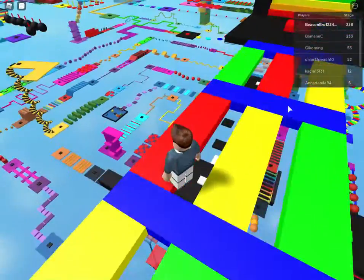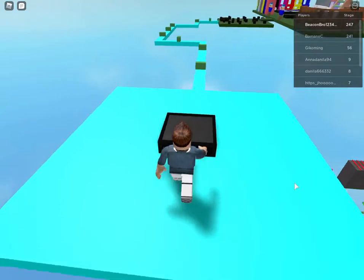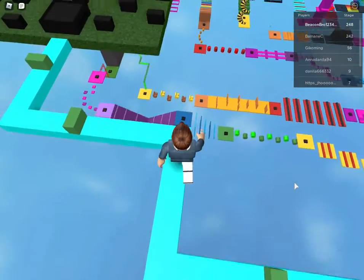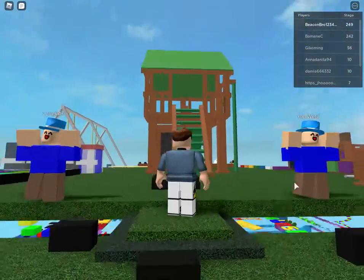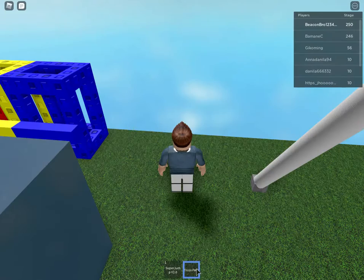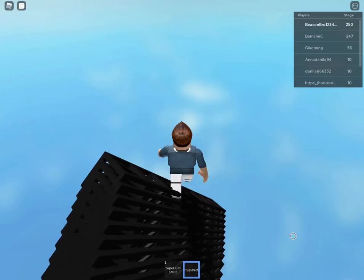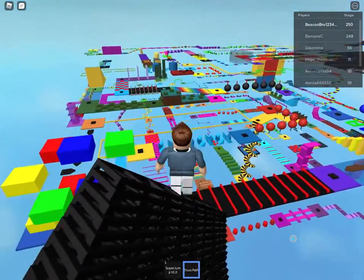Yeah, it's all red ones — obviously doable because it's a balancing one, that's pretty much it. We're at the playground now and I didn't even realize — let's do this! I believe I can fly — what am I doing?